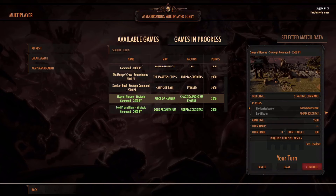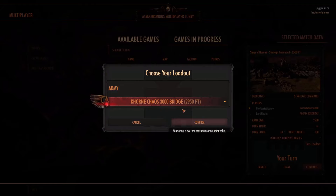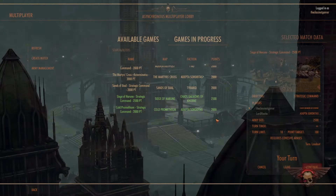Welcome back. I'm playing Warhammer 40,000 Battle Sector, and we'll get started on our next multiplayer matchup. This is the Siege of Naurun — it's Siege of Command, 2,500 points. I'm playing as the Chaos Demons, and we're going against the Adeptus. It's a 100-point target with a 10-point limit, because it looks like it's a larger map.